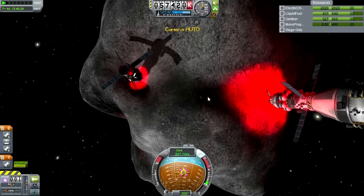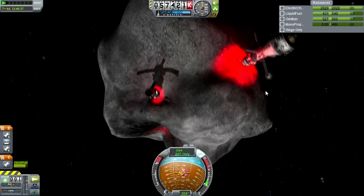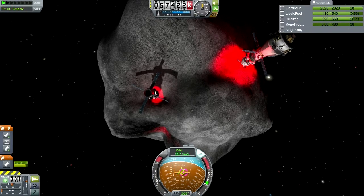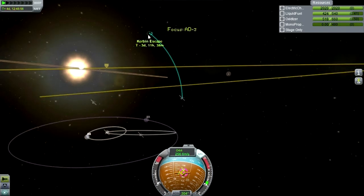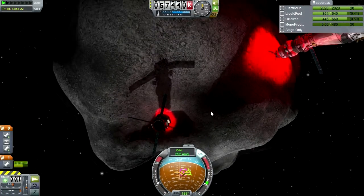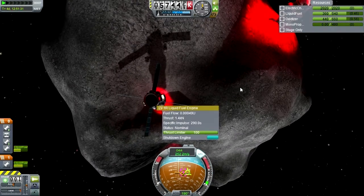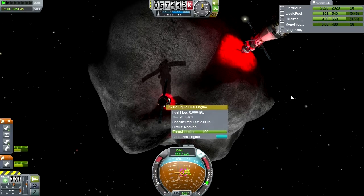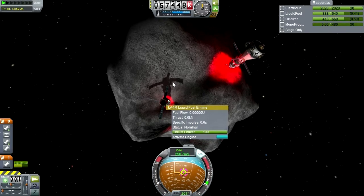I wonder if asteroids allow fuel cross-feed. Does the fuel in here feed into these through the clamp? I don't know whether the asteroid itself will allow fuel cross-feed — that'd be interesting to find out. I doubt it, and I hope not — that would not make any sense. But it wouldn't be the weirdest glitch to ever occur in Kerbal Space Program. Let me just see what the effect of adding one of these rockets is on the thrust report. It seems like it's doing a pretty good job, actually.